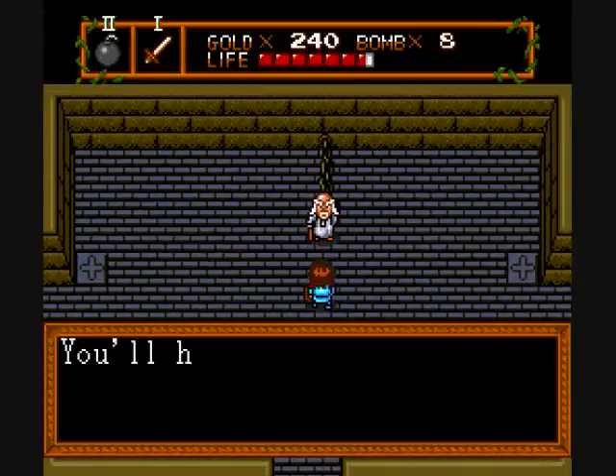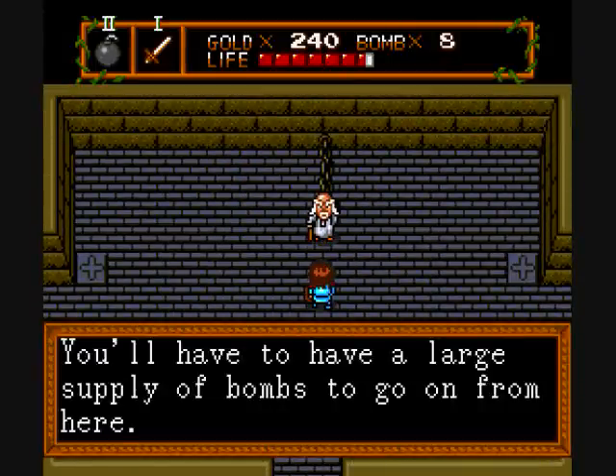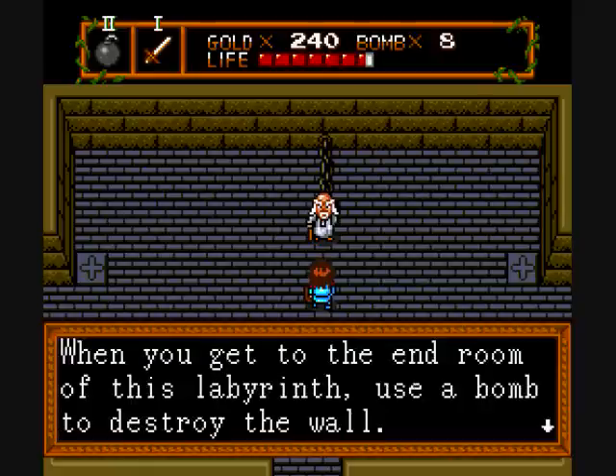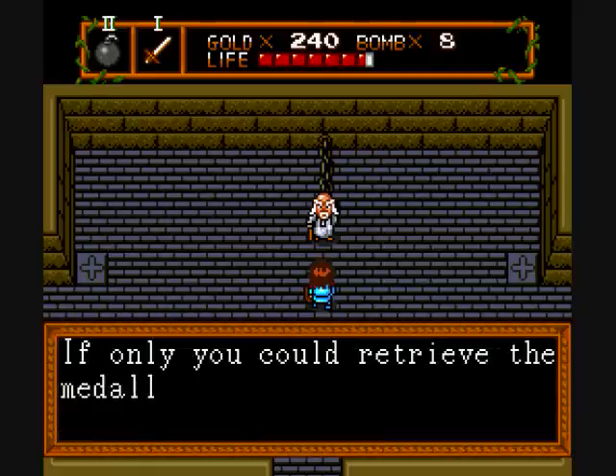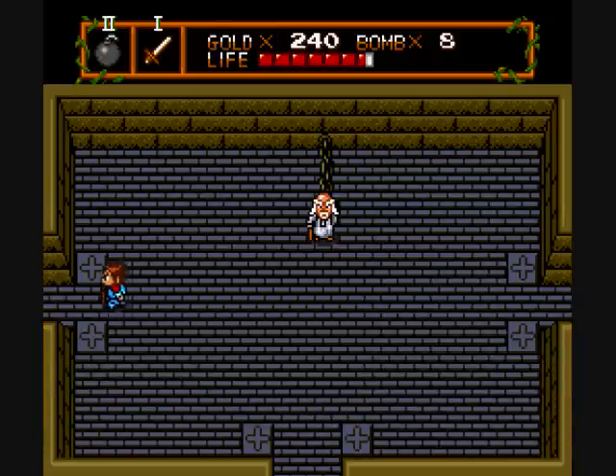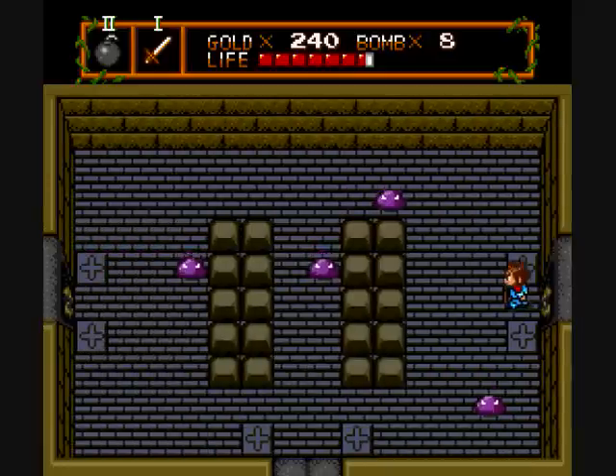Ah, it's another old man. 'You'll have to have a large supply of bombs to go on from here. When you get to the end room of this Labyrinth, use a bomb to destroy the wall. If only you could retrieve the medallion, I'd be set free of these miserable chains.' What makes you think I'm gonna let you go? Maybe I'll want you chained up.